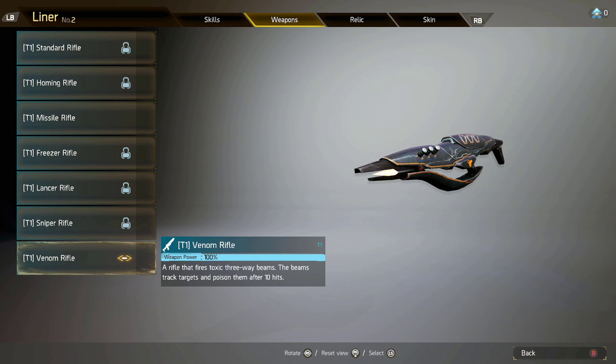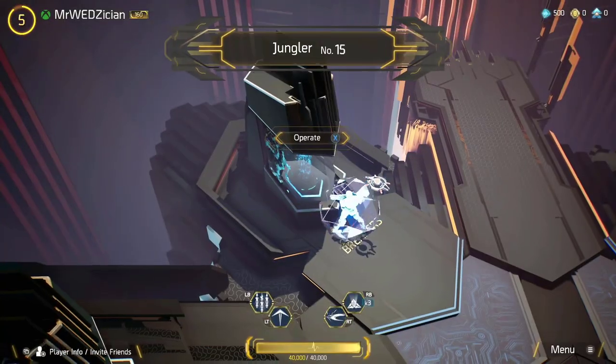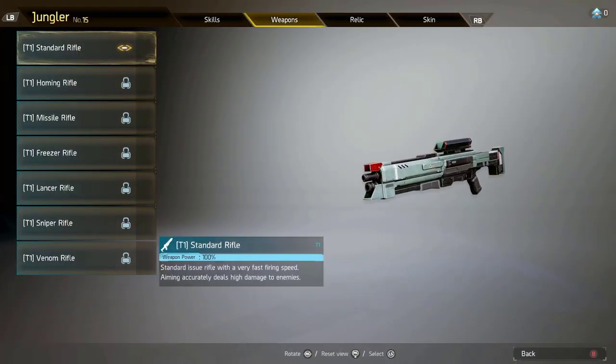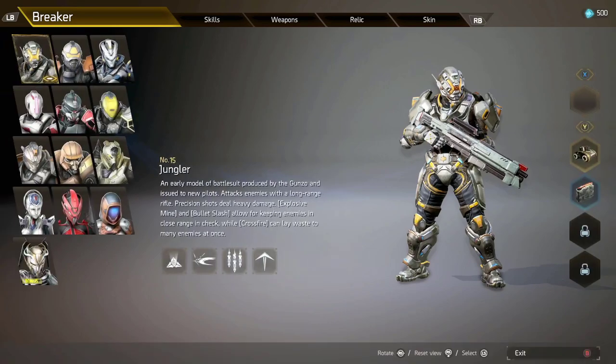One downside of this system that I don't like: even though you unlock a weapon for one rifle-type breaker, when you go to another rifle-type breaker you still have to unlock it again using more Breaker Points. For example, I unlocked it for Liner but I still have to unlock it separately for this other character. Hopefully they change this in the future, but it is what it is right now.